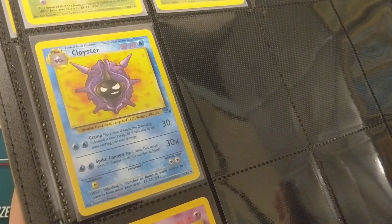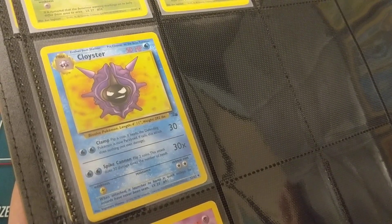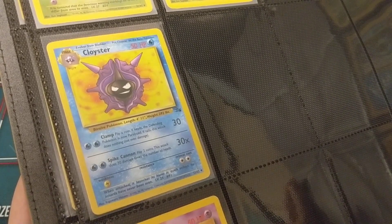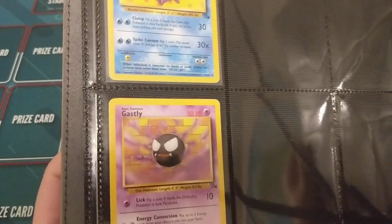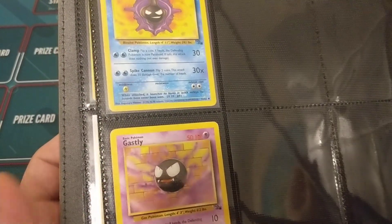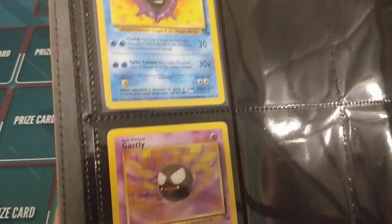We have Cloyster here — 50 HP, Stage 1. Nothing crazy on the attacks. 2 energy for 30 is solid, and you can flip a coin for Paralysis, which is alright, but if it's tails it doesn't even do damage, so that's not great. The art is solid — I like the purple with the yellow contrast, much like the Zapdos. I always thought there was some connection between Cloyster and Gastly just because they look so similar and they're next to each other in the Pokédex.